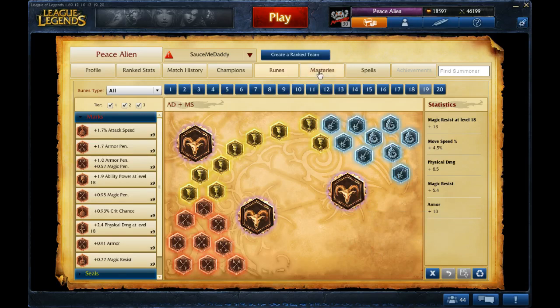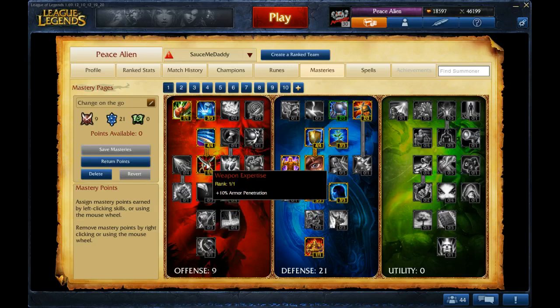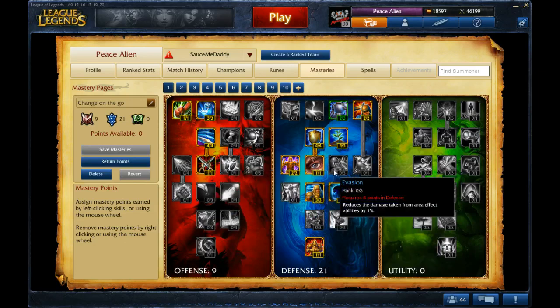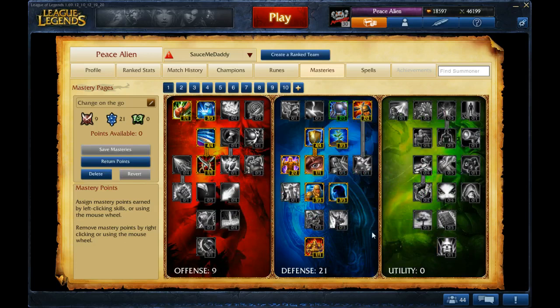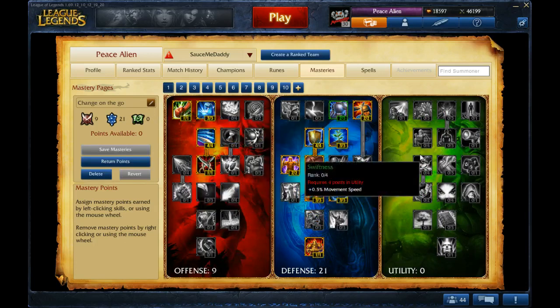Moving to Masteries: 9/21/0. Nothing special — just make sure you go Armor Pen and 21 Defense, getting the Juggernaut. The only difference is, this is for top lane: you get the Ignite Mastery and you run Flash.